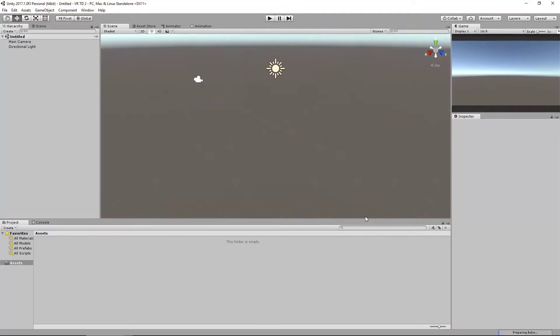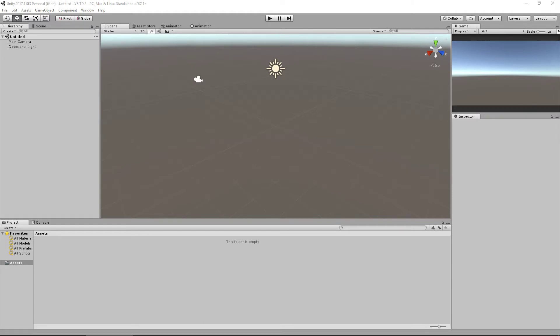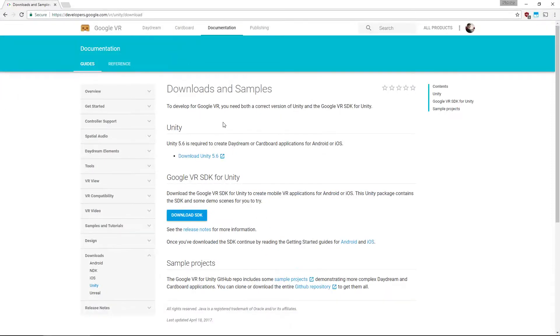I'm going to do this as though I would be making it from scratch — not just creating all my materials, textures, and scripts at once, but piece by piece, to show you what it was actually like when I developed this game. Before we begin, everyone doing this needs to go and download the Google VR SDK for Unity. Just click the button — it's only 18 megabytes, nice and quick.